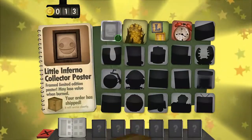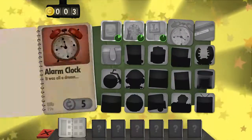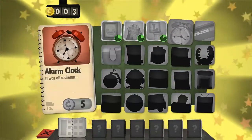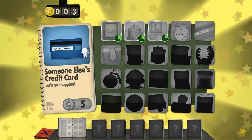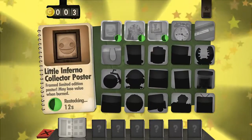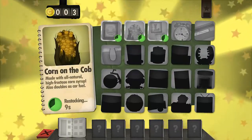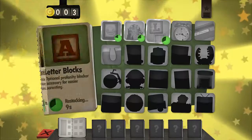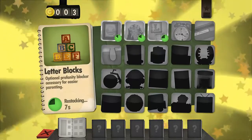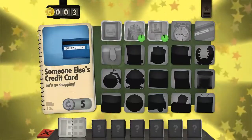We'll just order one of everything I guess. As we're buying things we get more things, and these cost the same so far — I'm sure the price will go up. They've got funny little captions: 'Framed little edition post, made to lose value when burned.' 'Made with all-natural high fructose corn syrup.' 'Also doubles as car fee.' 'Optional profanity blocker accessory for easier parenting.' 'It was all a dream.' Let's go shopping!